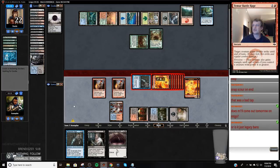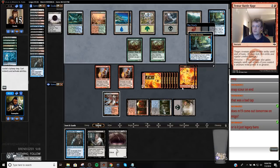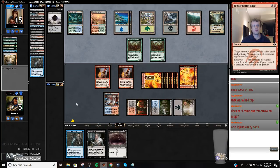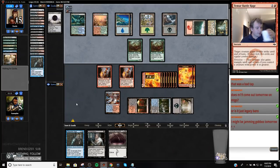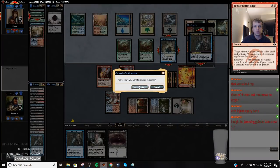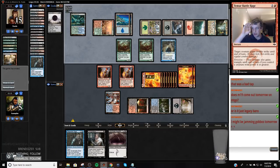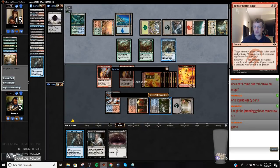That was a very poor tap from me — yeah, it's just a legacy ban. They put Steam Vents in the graveyard — so now they're just digging for Scapeshift. What are they doing? They're going to Cryptic me. They're going to snap Scapeshift — that's gas. I'm not going to make them do it all out here, I'm going to assume that they have it. Snap Scapeshift.